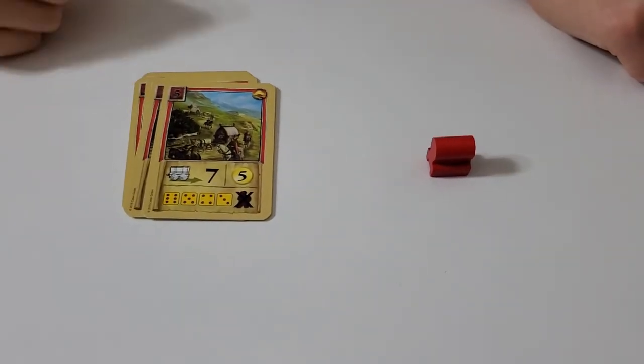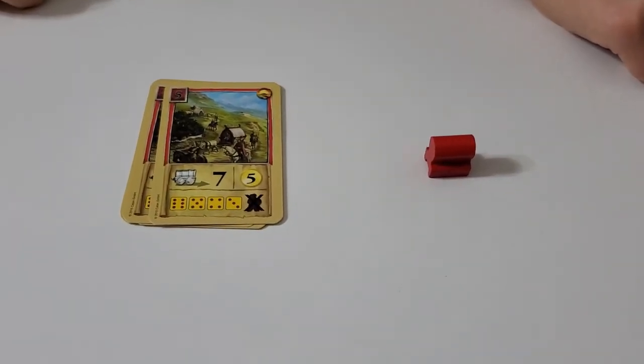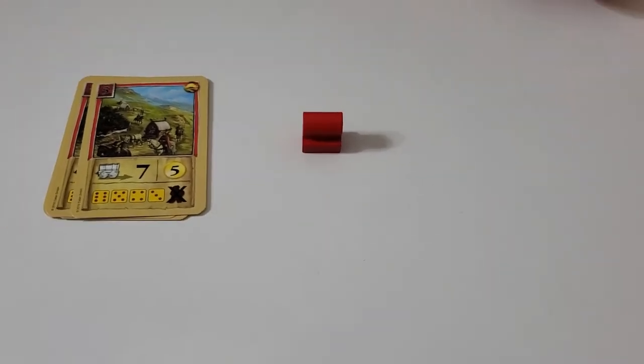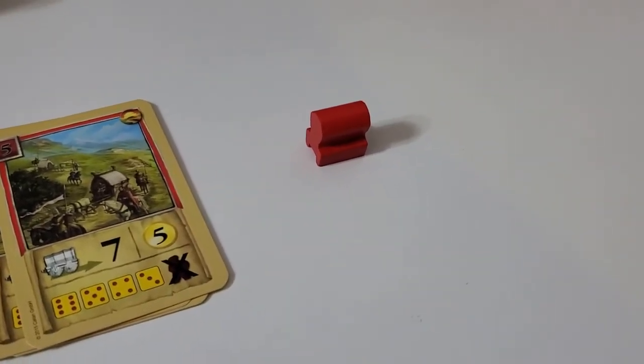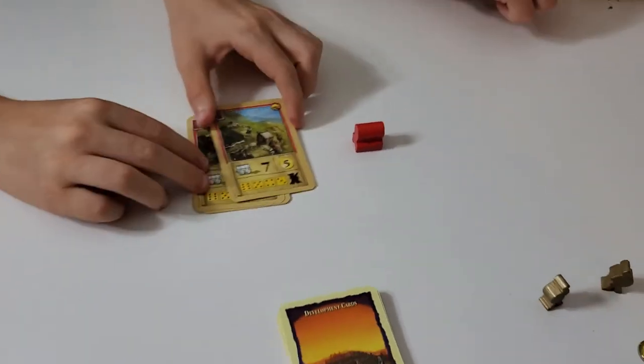Once you flip the last one — number five — you get a special victory point, so that's just plus one. These are the wagons you get, and each player gets one according to their color. You get to move a wagon however many moves as stated.